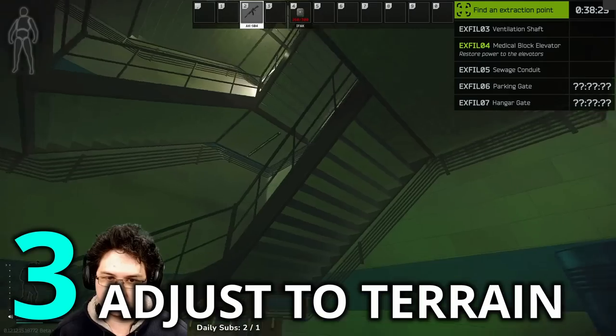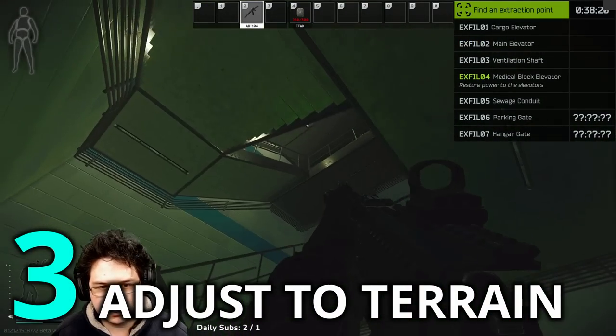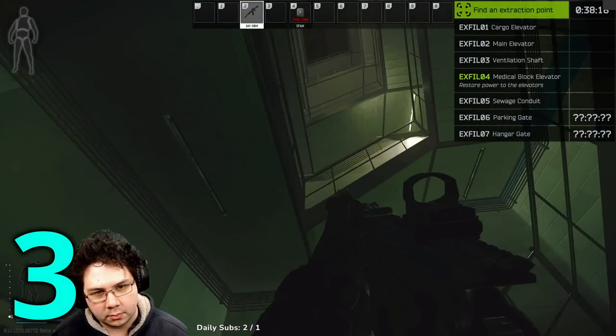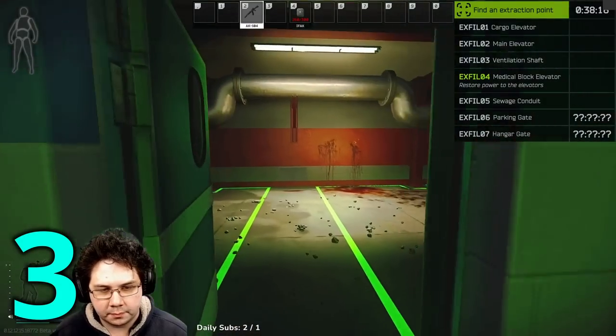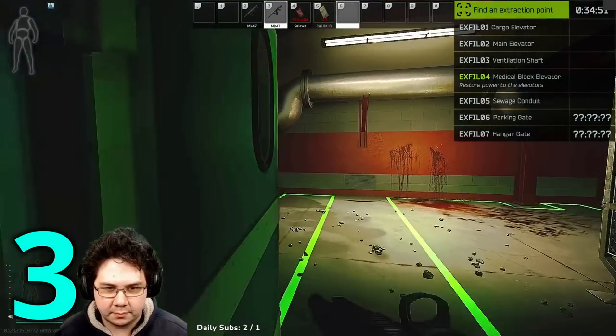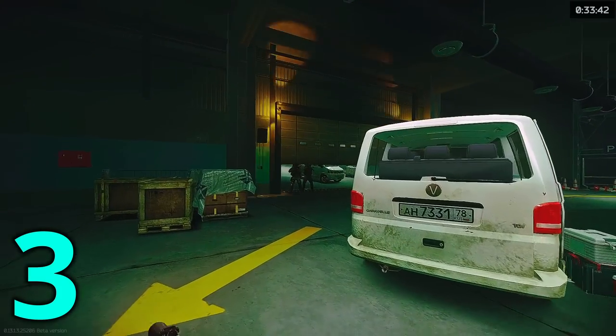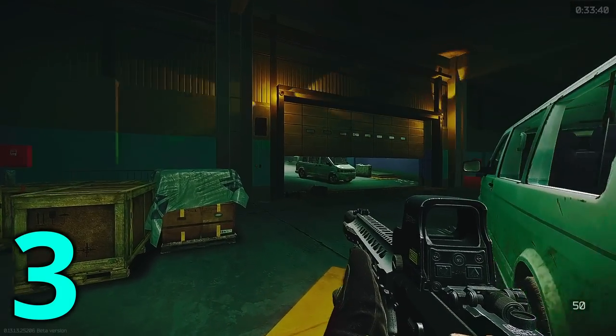This one is pretty simple. Adjust your pre-aim height depending on the terrain. For example, here if I want to aim at standing head height, then I need to be aware that they are elevated. This will be trickier the greater the height difference is between you and where you are pre-aiming. But an easy way to practice is to play offline against AI and let them show you the head height position at different spots.